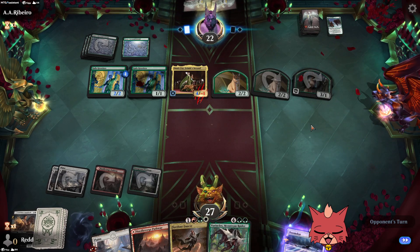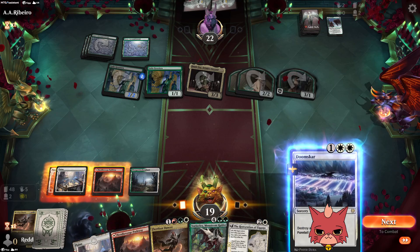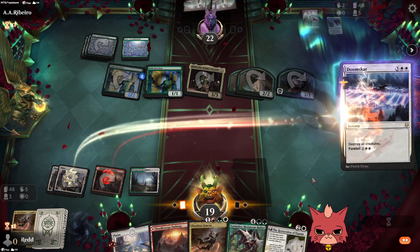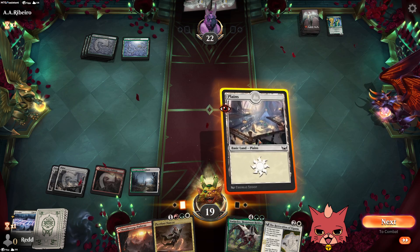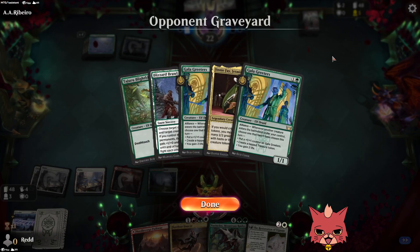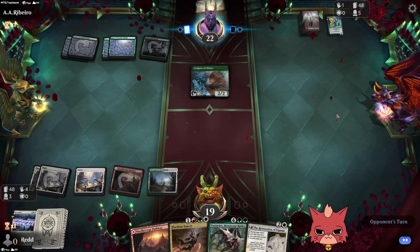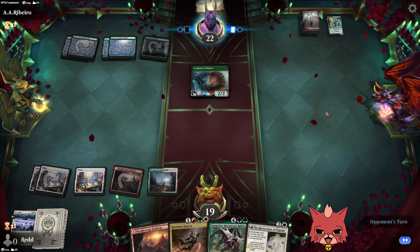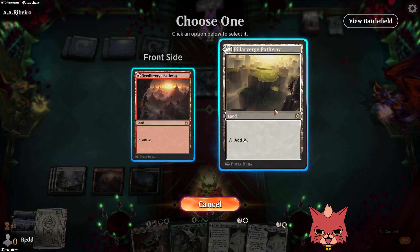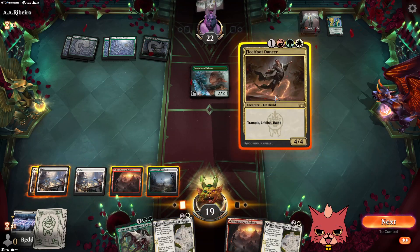The Doomscar is pretty good but that's more of an emergency. If we end up having to kill our Fleet Foot Dancers, the Invoke can bring it back anyway and we have plenty of Invokes. They're feeling pretty safe so we'll hold on to the Doomscar — our life isn't in danger when Fleet Foots are gaining us so much. They even probably swing in and the other Fleet Foot could hit the board. Blizzard Brawl — now the Doomscar comes out. We might as well go Fleet Foot Dancer again.